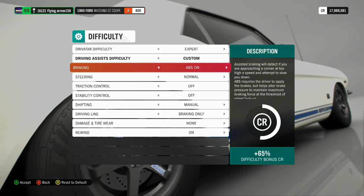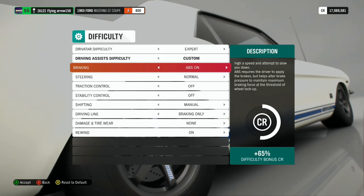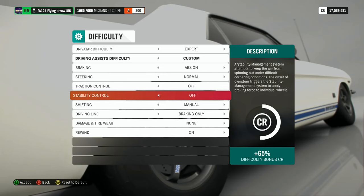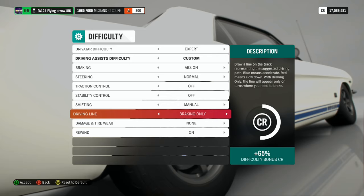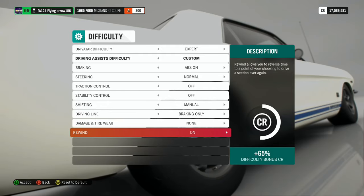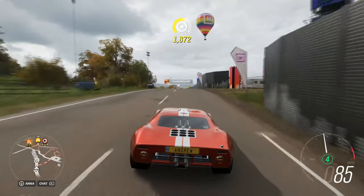First off we have difficulty settings — driver difficulty is self-explanatory. For braking assists, I recommend having ABS on for casual players, but ABS off is going to be slightly faster. Traction control off, stability control off, shifting manual, driving line set to braking only, damage and tire wear none, and rewind on.